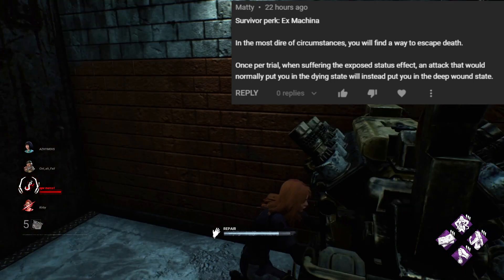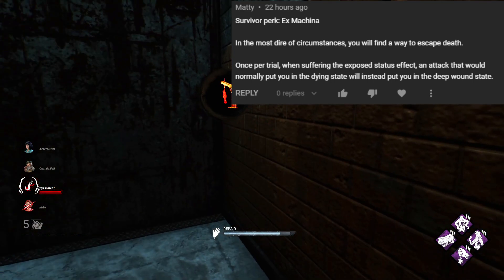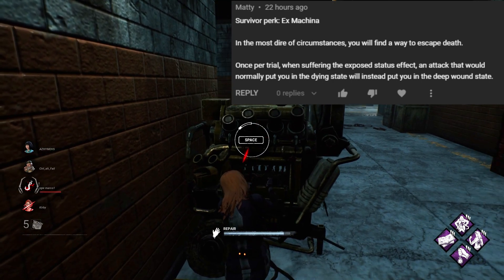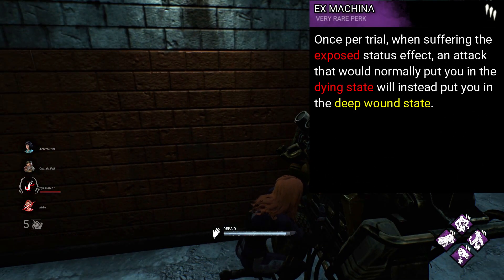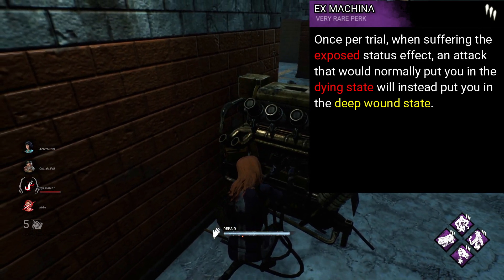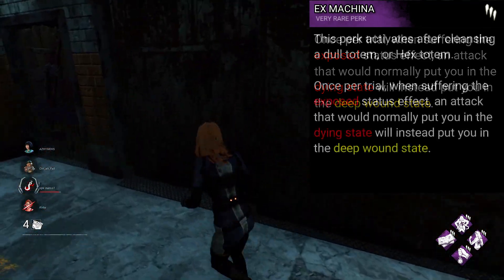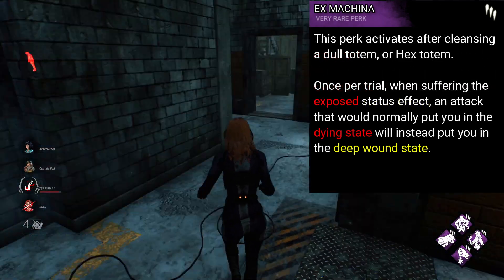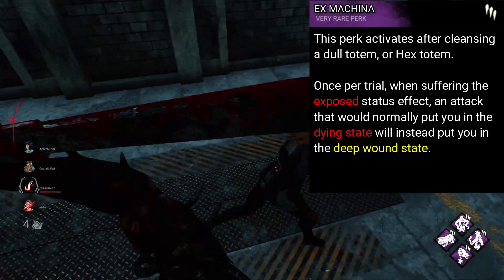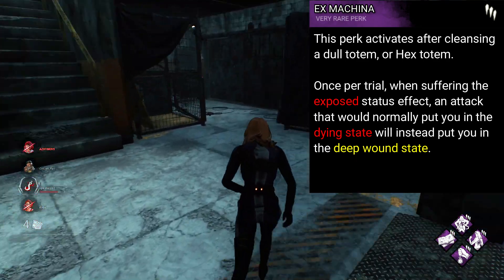From Matty, we have Ex Machina. Once per trial, when suffering the exposed status effect, an attack that would normally put you in the dying state will instead put you in the deep wound state. This is a really cool idea, although I do think a small prerequisite — such as taking two protection hits, or breaking a totem — is necessary. Otherwise, I think it's pretty fair. Situational, kinda niche, but would certainly come in clutch and wouldn't feel too unfair.